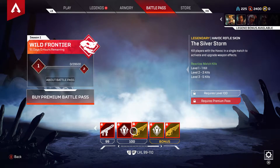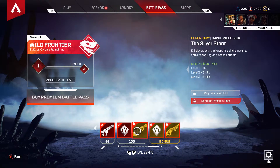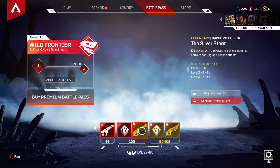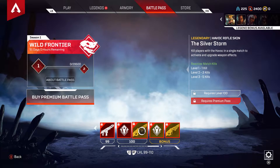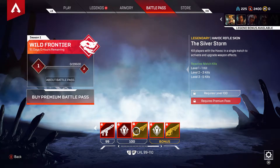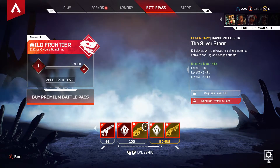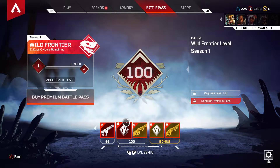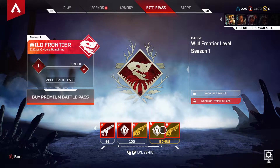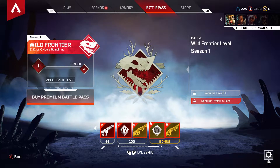And for the final two, you get a bonus after level 100, which is the Golden Idol Havoc Rifle — you can't actually see that — and you can't see the Silver Storm Rifle either. You get the Silver Storm Rifle for getting level 100. These are both Havoc skins, and that's the level 100 Frontier level right there. It kind of looks cool, and that's the level 1 Wild Frontier for the bonus.